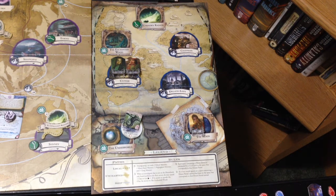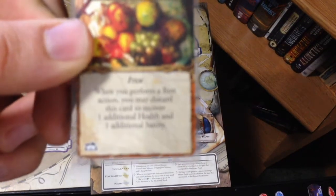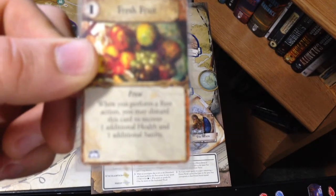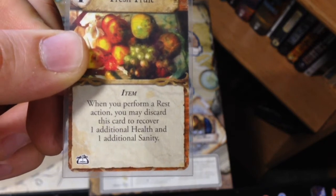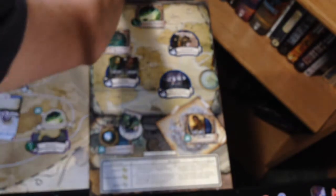She's actually going to use her fresh fruit. When you perform a rest action, you may discard this card to recover one additional health and one additional sanity. If you remember, Hypnos says you can either recover health or sanity. So in Gloria's case, we're just going to recover two health and discard this card — that gives her back up to four, which is her full health.